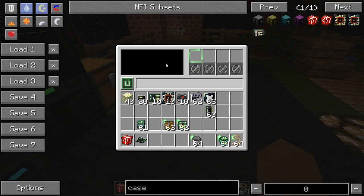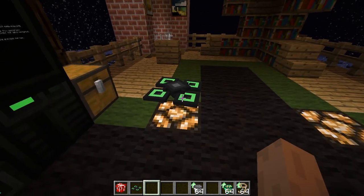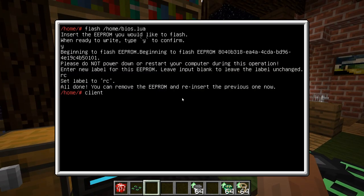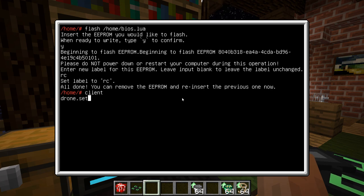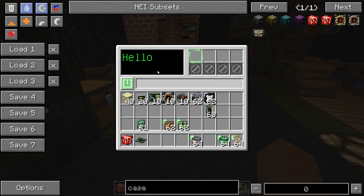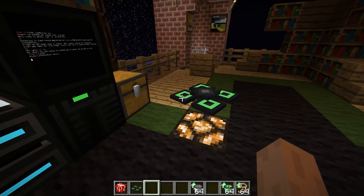It doesn't use energy for now because I do not have any energy mod in my development environment. As you can see, it also has a screen — I'm not using this in the program right now, but you can plot some output here; it's just basically two lines of text. If I turn it on it starts floating and now I can send commands to it. So let's start my little client program — this allows me to tell the drone to do stuff. You can change this display however you like to show information about the status of the drone.